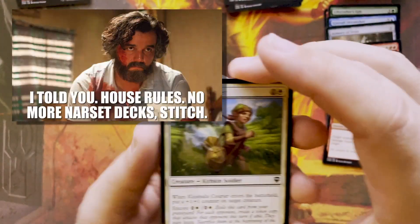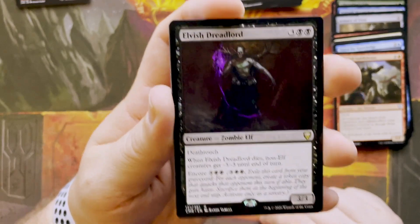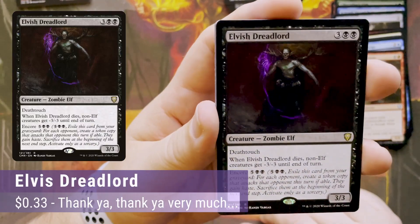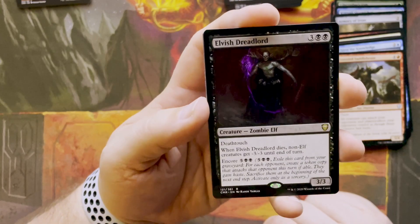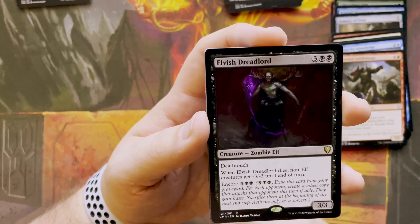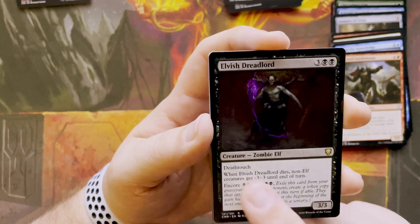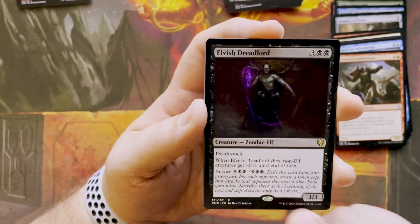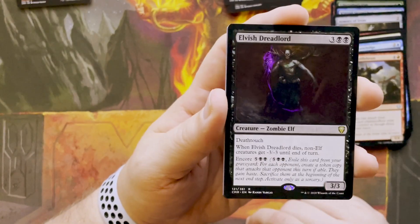Our first rare is an Elvish Dreadlord — three and two black, rare Zombie Elf with deathtouch. When it dies, non-elf creatures get -3/-3 until end of turn. I can play this for Encore for five and two black. If somebody's got an elf deck, this could do a lot of damage to a bunch of tokens.